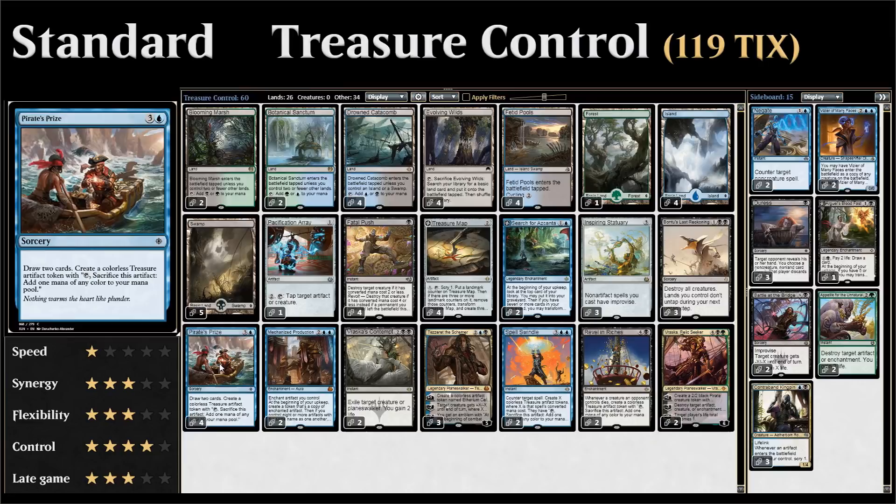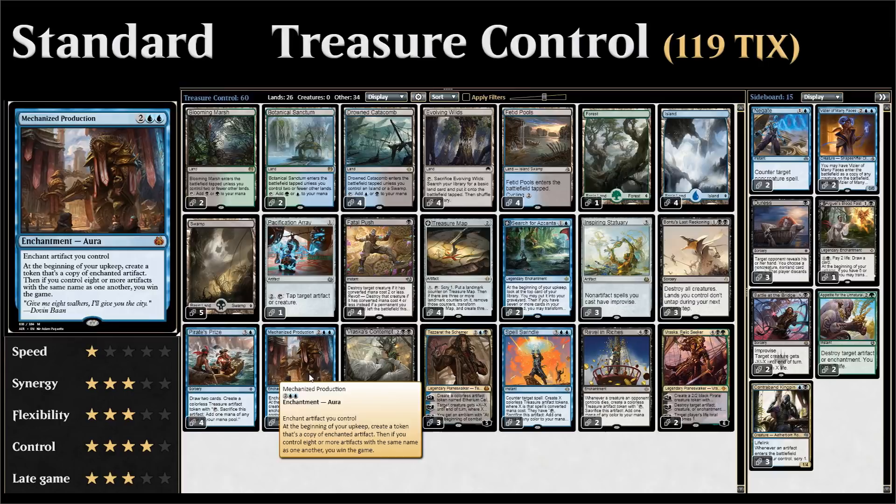Two copies of Mechanized Production, which most of the time will be enchanting one of our treasure tokens, but there are circumstances where we might want to enchant one of our other artifacts instead.